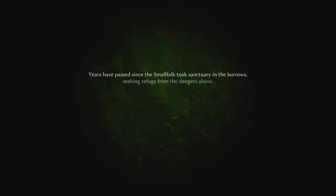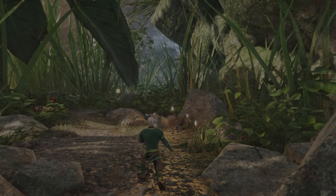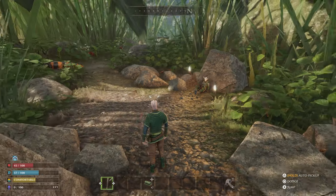Years have passed since the small folk took sanctuary in the burrow, seeking refuge from the dangers above. Emerging now, they strive to reclaim the overland — a perilous realm where death lurks around every corner. The Vanguards, intrepid pioneers of the small folk, are sent forth to establish the first settlements in this treacherous land. As a rookie vanguard, your initiation takes an unexpected turn when your party is attacked by a giant hornet. There is no voice acting in the game unfortunately, so Jinx and I will read it.